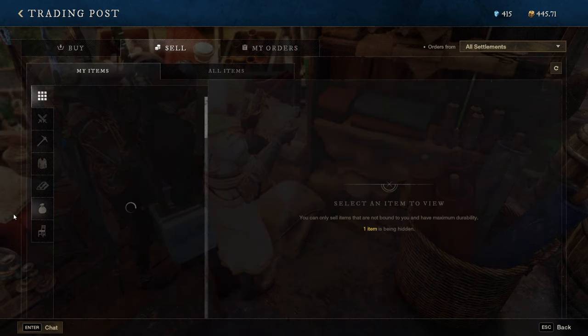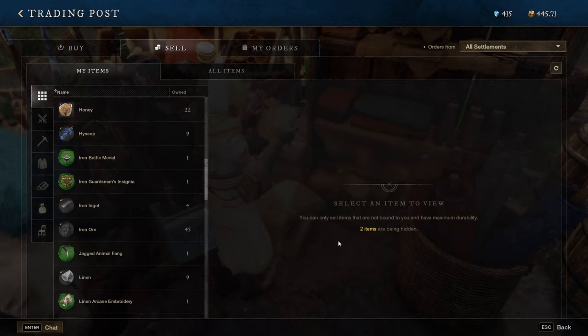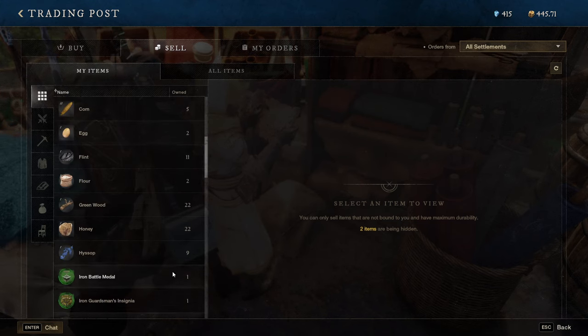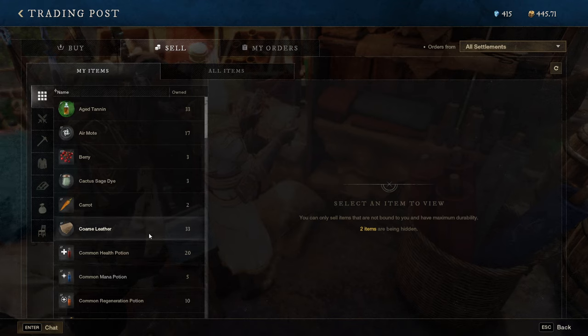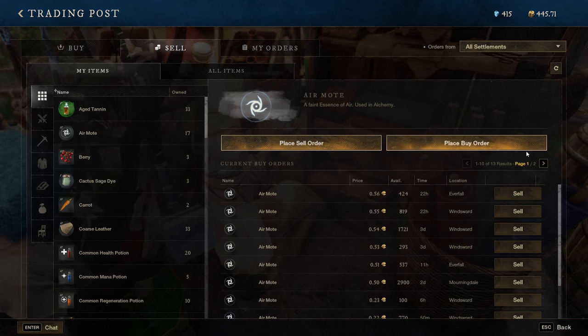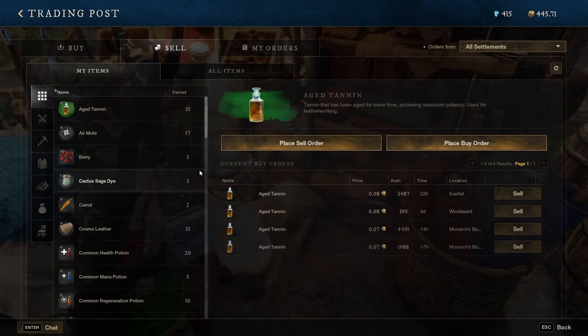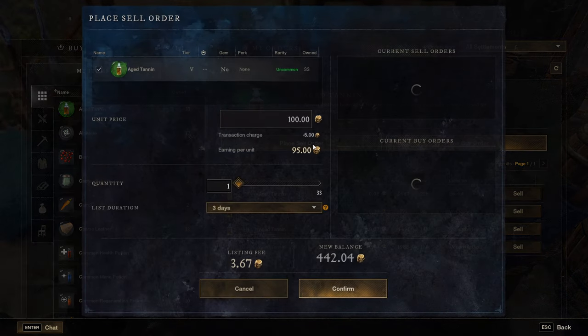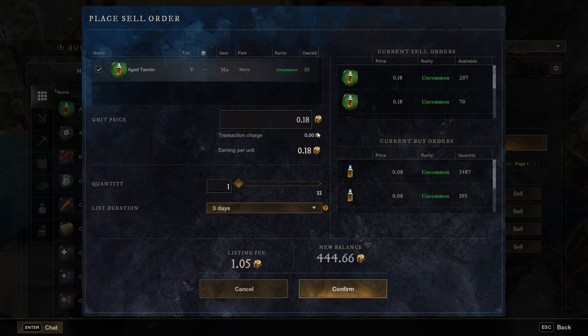The only issue is when you go to sell — you only have access to items in the town you're currently in. I believe selling is from your inventory and from the storage shed in that town. You can place sell orders and buy orders, or you can just sell directly from your inventory. Instead of placing a sell order, you'll see a list of what's currently available — people trying to buy these items for a cheaper price.